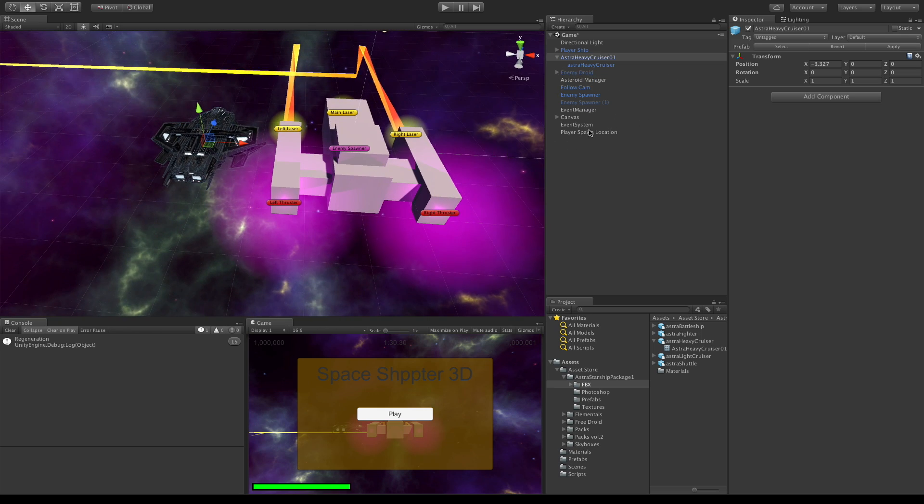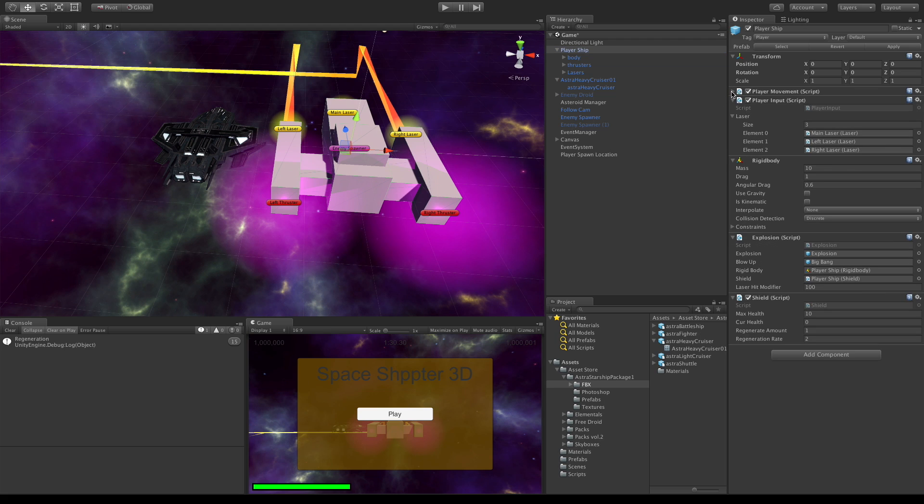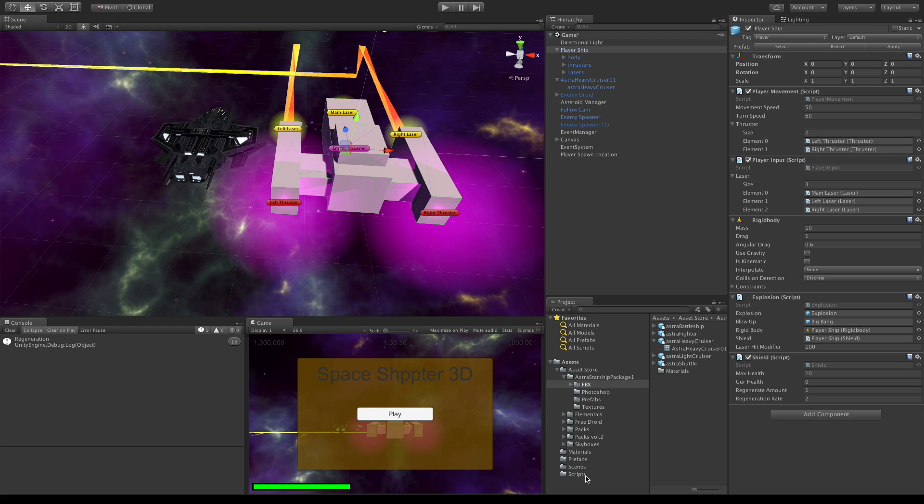Now this is probably going to be the trickiest one of all. So what I'm going to do is open up the player. First off, what scripts do we need? We need the explosion script, we need the shield script, we need a rigidbody, player input, and player movement. So let's get to it - scripts: player input, player movement. I'll get to the rigidbody in a second, we need explosion and shield.